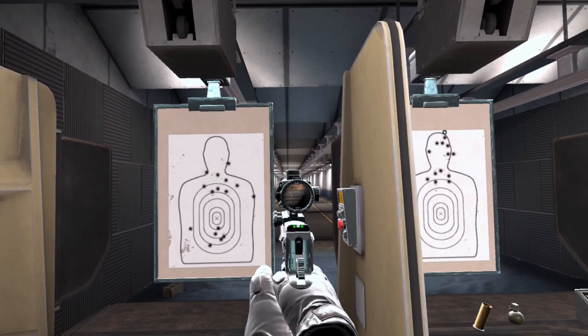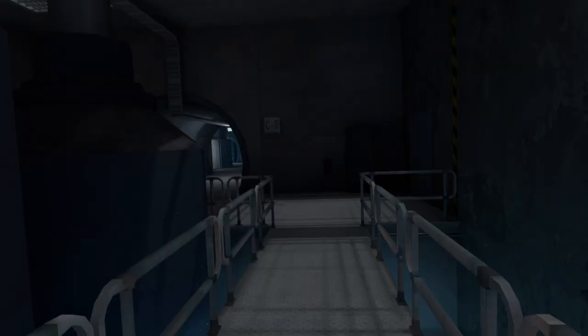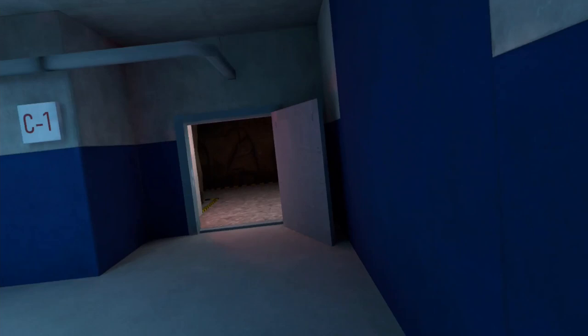Not only did we get a brand new map, but we got two brand new maps — we got Pine Hill, Block Out, and we also have Bunker. These are two great maps and it adds a lot of variety into Pavlov, much needed. Thank you so much, Dave.